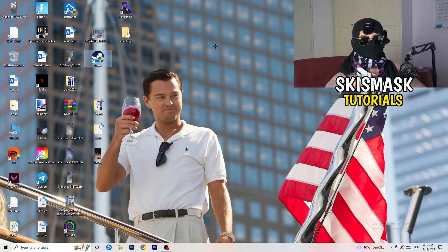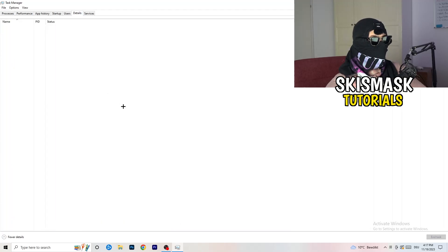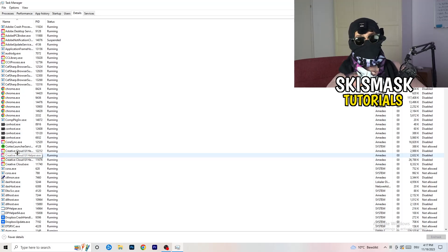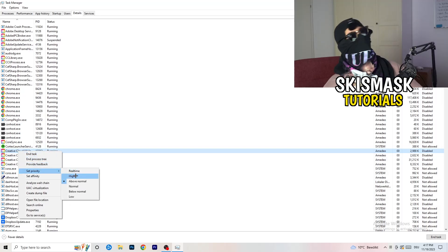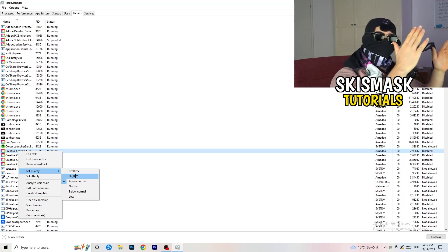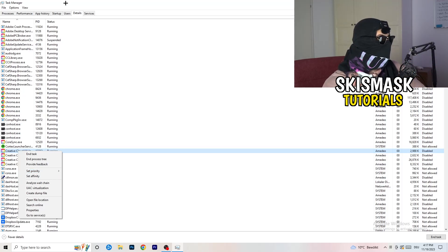Next, right-click the taskbar and open Task Manager. Go to the Details tab and find your game's process — it isn't running right now for me, but do the same thing I'm doing with Creative Cloud. Right-click your game process and hit Set Priority. For me it's either High or Above Normal. This tells your PC to dedicate resources to your game, which will increase your FPS a lot.